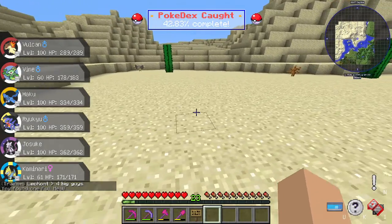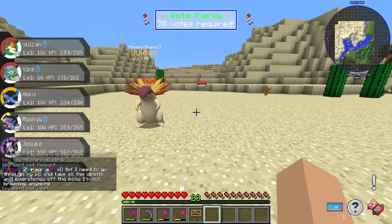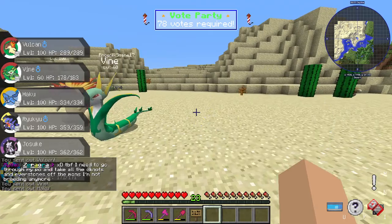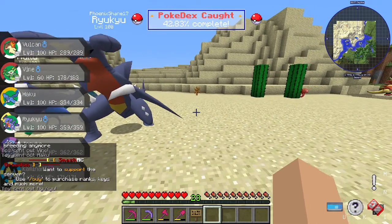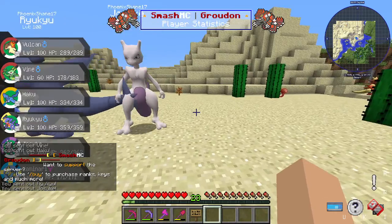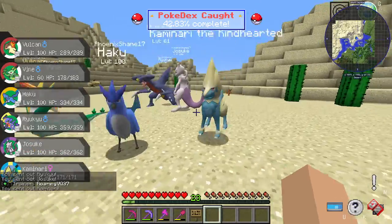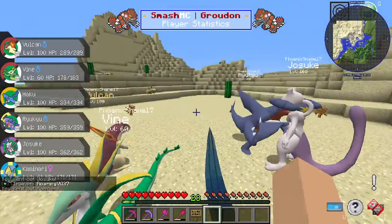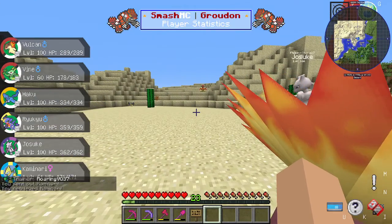So this is the team: got Vulcan, which is our fire starter, Vine, Haku, Ryukyu, Josuke, and Main — whoa, I thought something was hitting me! That's just the team. Hey you two, don't fight — exactly.